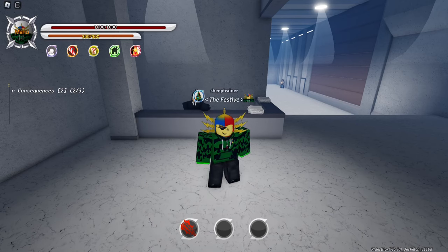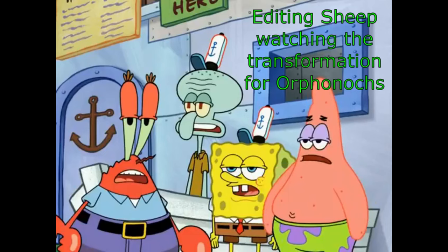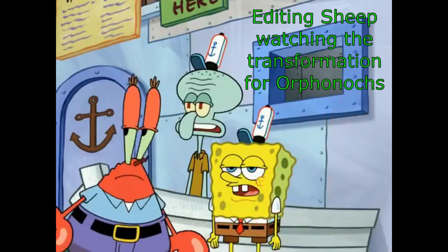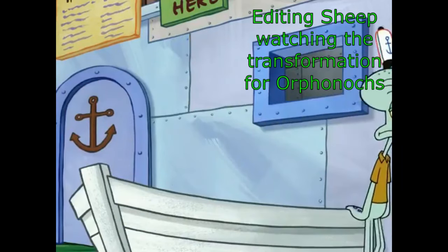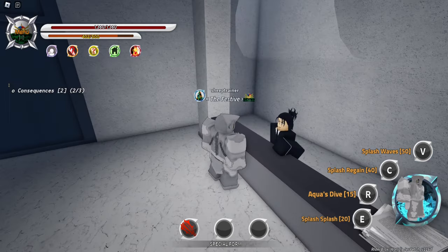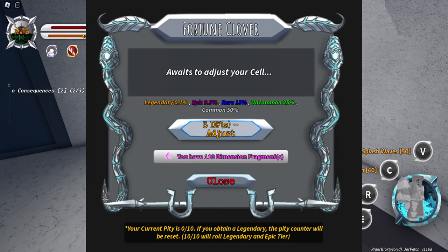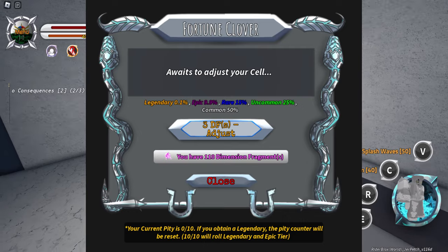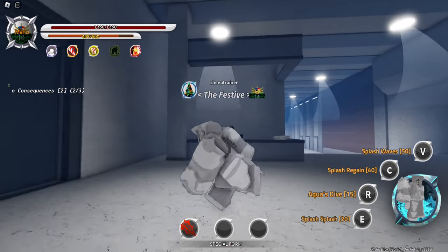Hello everybody and welcome back to another episode of Rider Blocks, where today we will be showcasing the Stingray Orphanock. You get all of them the same — you just go up to this guy and use three-dimensional fragments in order to spin. They all have different rarities; Stingray's the first uncommon, basically. And we are going to show what he does.